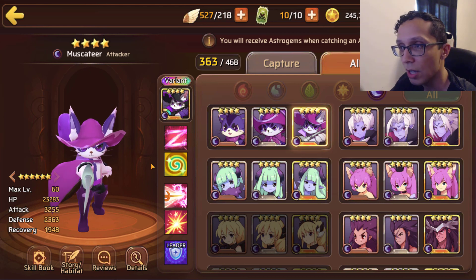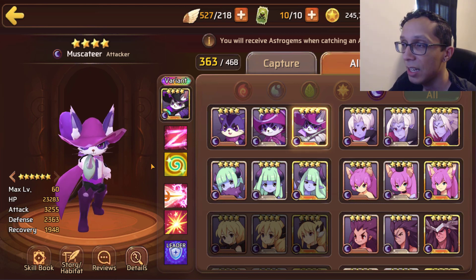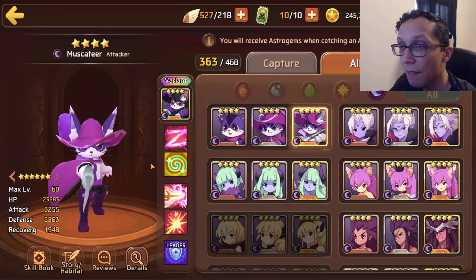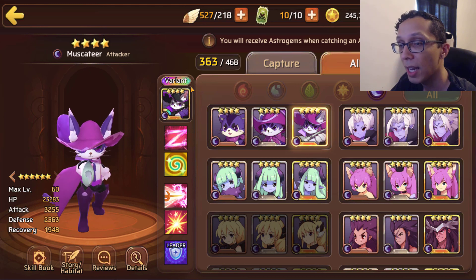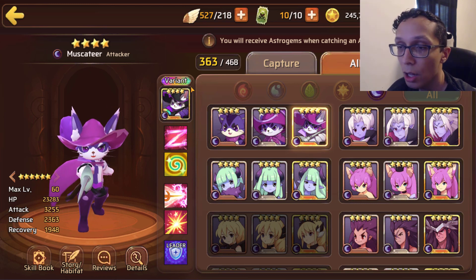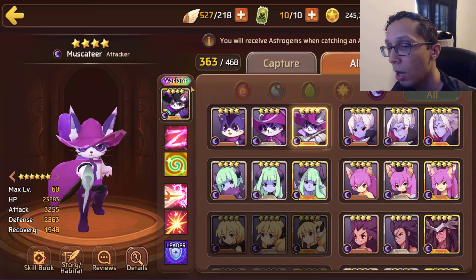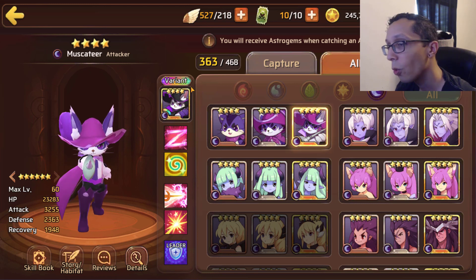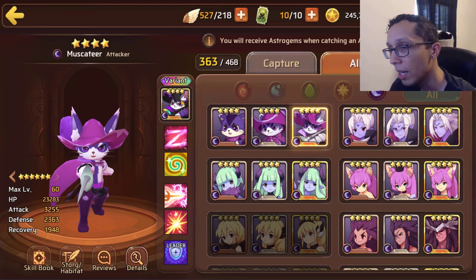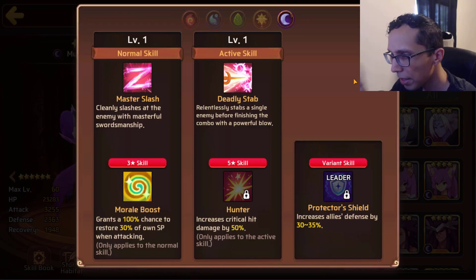Getito is just one of my favorites even though I don't really use him anymore. He hits like a butt cheek on a stick, especially for his time — and yes I know it's Puss in Boots, but very very good design. He's a lovely mon to have if you have nothing else. Dark Getito is an attacker type coming in with 23k HP, 3.2k attack, and 2.3k defense, and being a dark mon he does have higher crit damage.